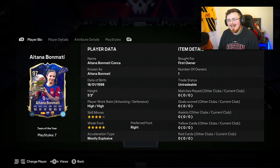So Ballon d'Or wielding Aitana Bon Matí is in the building — 97 rated Team of the Year, 4-star, 5-star with Technical Plus and ping pass.